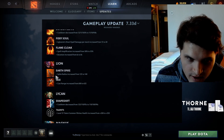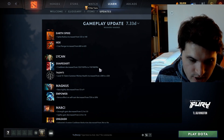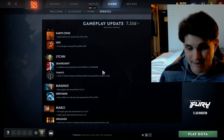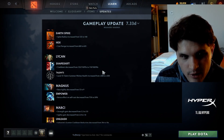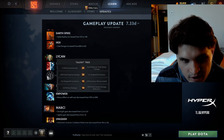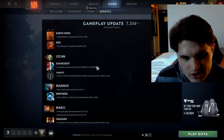Lion gets spike radius increased by 15 and cast range by 25 — we might be finally seeing Lion. Lycan gets 15 seconds off his ultimate cooldown, so it's now a 75-second cooldown. This hero is getting picked a bit at DreamLeague as well, not a lot, but seeing a little love. I kind of want to try Lycan carry now.